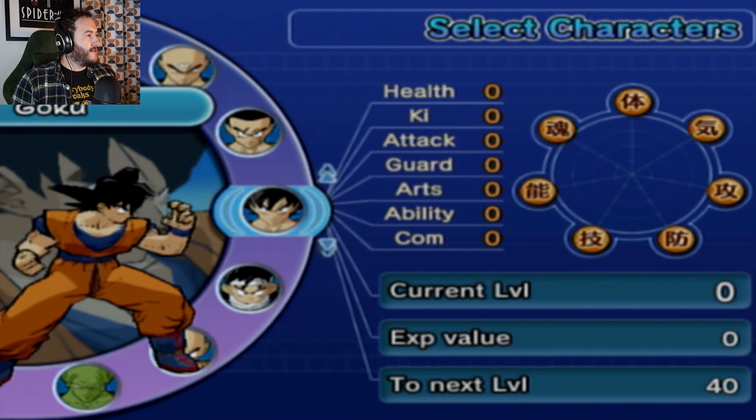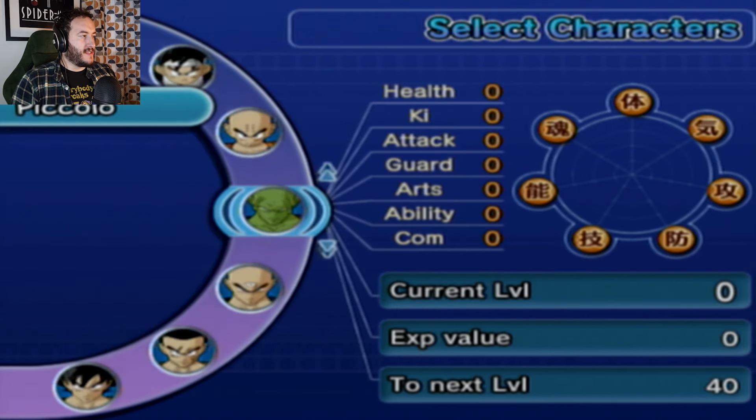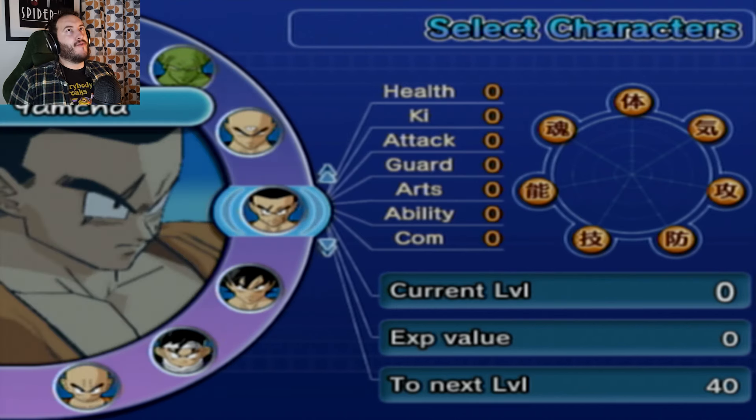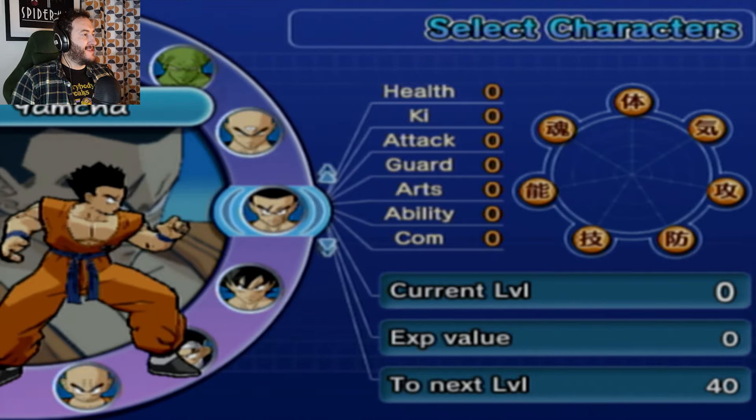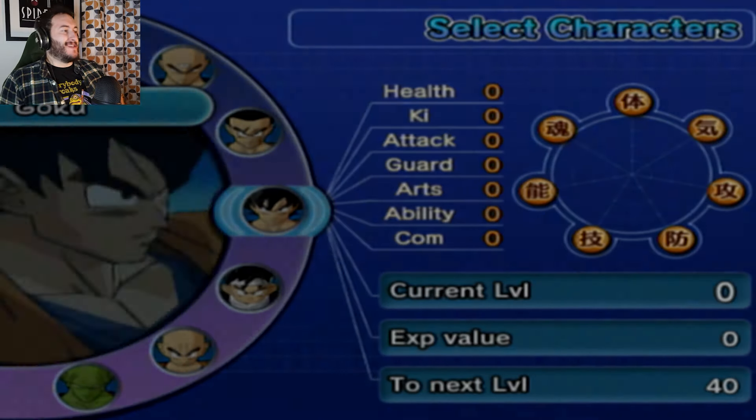Alright, so we've got Goku, Gohan, Krillin, Piccolo, Tien and Yamcha. I know that we unlock a couple characters, but since the game loves saving Yamcha to the very end, we might as well do that. Let's start with Goku. Makes the most sense.